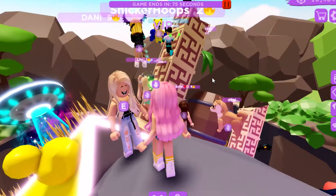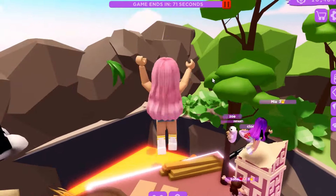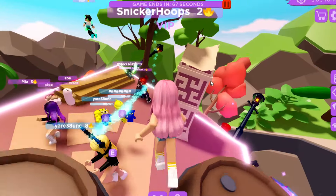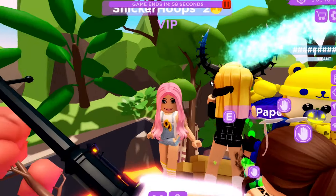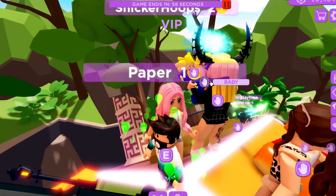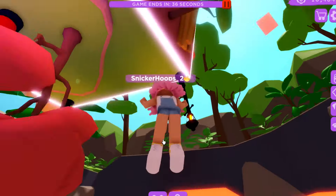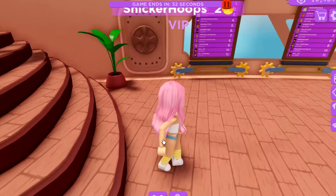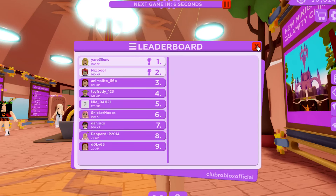One more game and then we're gonna go see what other new things there are in Club Roblox. It says these things are gonna start to break and we can't fall into the lava. Wow, I fell really quickly. Looks like we can do whatever we want so long as we don't fall off. This reminds me of Atlantis, like we're sinking. I fell. I only had to survive a little bit longer. This time I got sixth place.